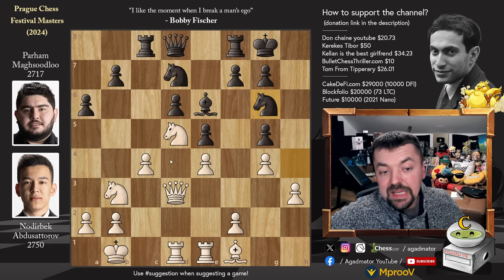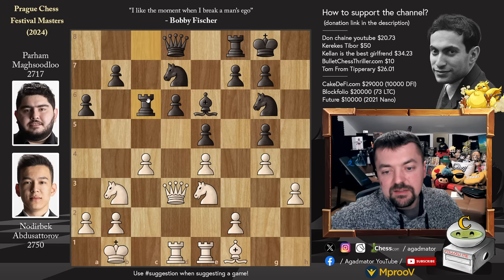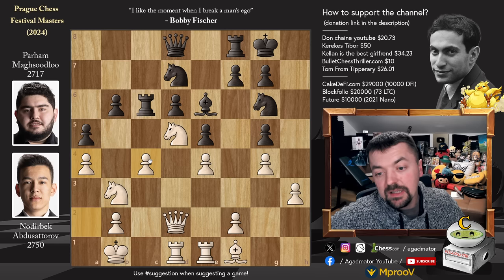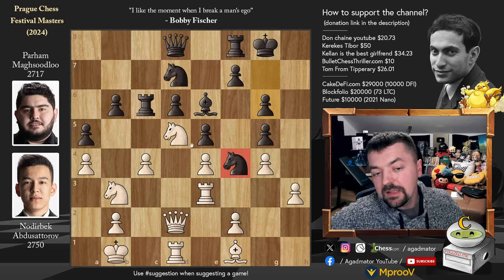Knight to g6 and now knight to e3, going for that f5 square — which is where the knight usually wants to go in the Adams Attack. Rook to c6 defending, and queen back to d2. b6 and now knight back to d5. Pawn to a5 and pawn to a4 — a very solid setup for Noderbeck on the queenside, the b5 square nicely defended. Parham has to figure out how to create play, so knight to f4 puts pressure on the h3 pawn. Rook to e3 and pawn to g6 — a beautiful knight on f4, and the knight on d5 is quite beautiful too. Parham really wants Noderbeck to capture on f4, and Noderbeck would enjoy if Parham would capture, because then he would just win material.